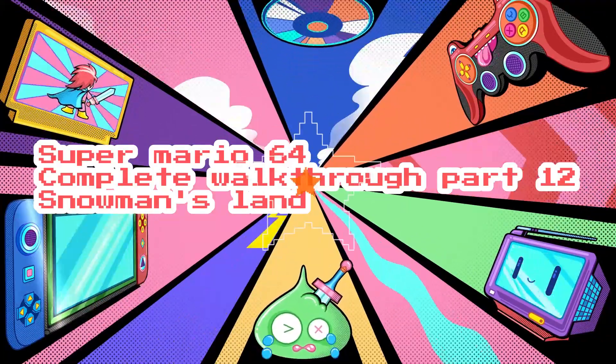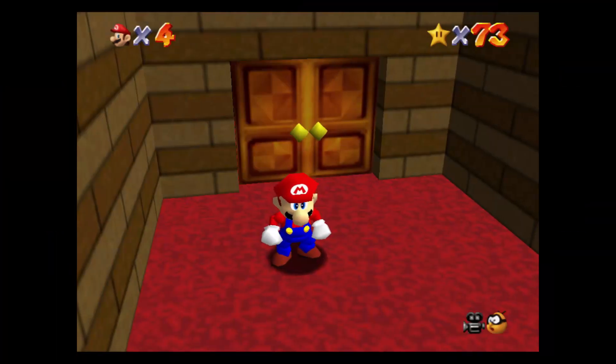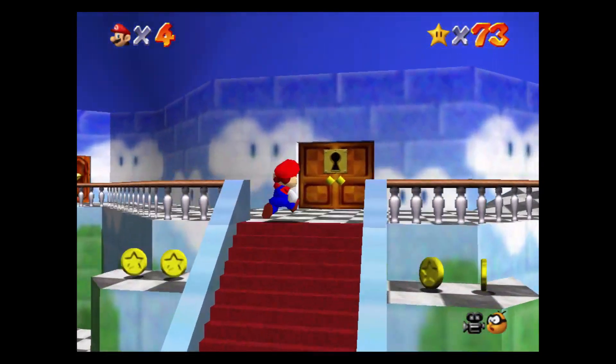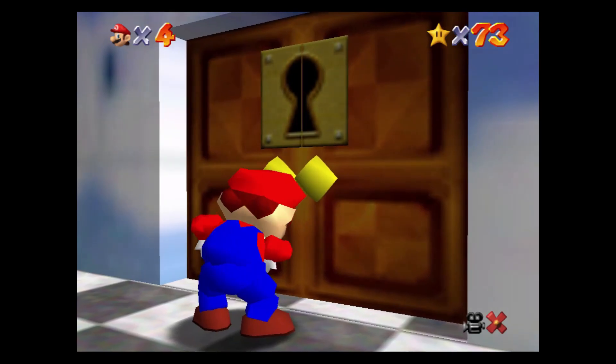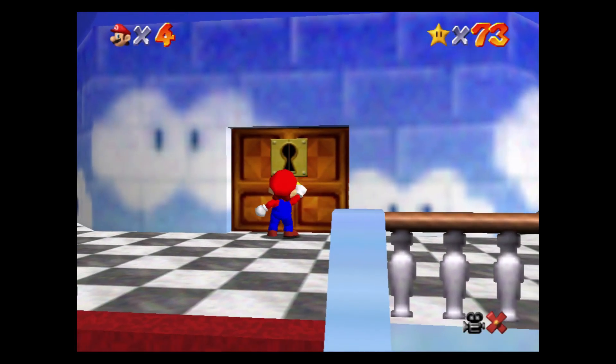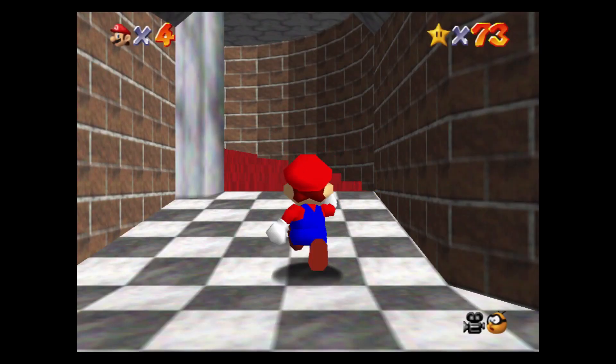Hello and welcome to Jumpin' Johnny Gaming. This is part 11 of the complete walkthrough of Super Mario 64. To get to course 10, we are now going up to the first floor area, and before we go to Snowman's Land there is a toad. If you turn and head left, talk to him and he will give you a power star.